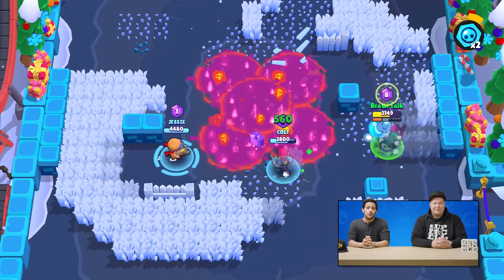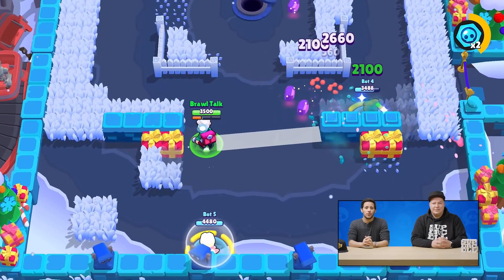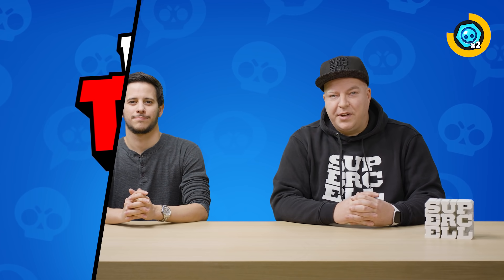For his super, Byron will throw a vial on the floor that will damage or heal a brawler, depending on whether it's an enemy or a friend. Byron is a mythic brawler and he will be available the day after the update.